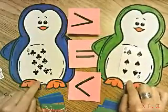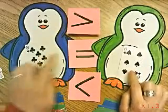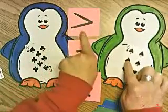Three, two, one. Fred the Green Penguin wins because eight is greater than six.